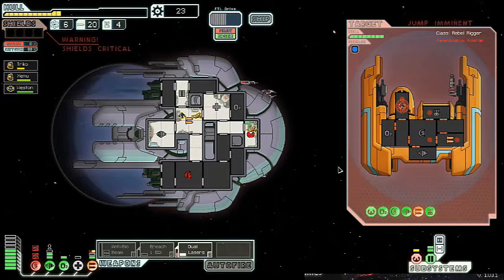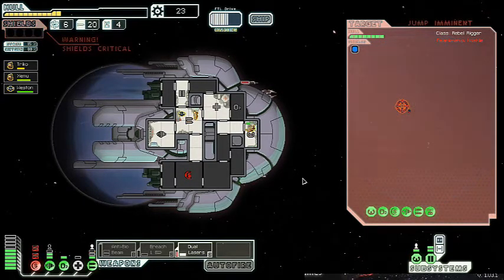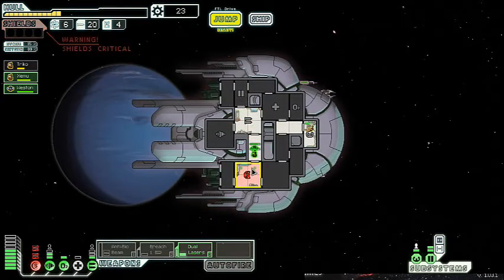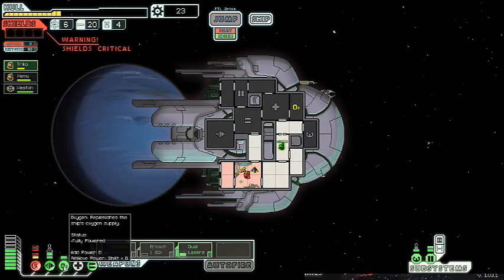I absolutely expect this sort of thing from the game at this point. I'm always seeing a ship where just bad luck means my shields go down, then my weapons go down, then everything goes down as fast as humanly possible. And then I'm left to sort of pick up the pieces.